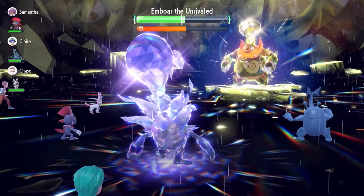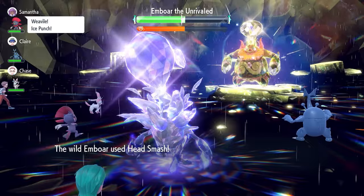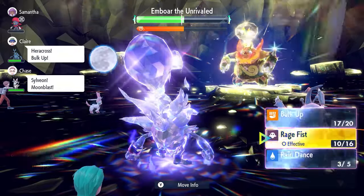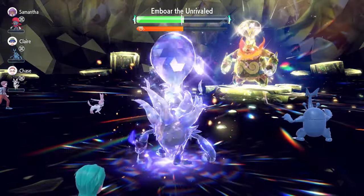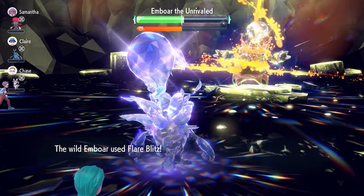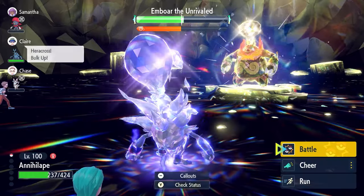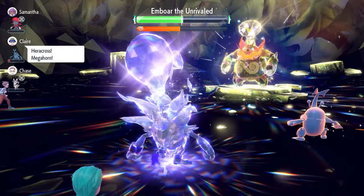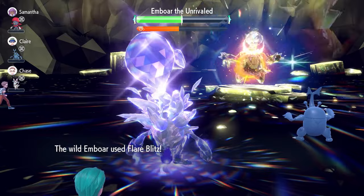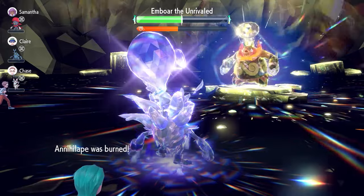Screech is worth considering if you're farming for Herba Mystica this weekend, but otherwise the moveset is simple and you don't really need it. After Emboar nullifies stat drops a second time, it won't do it again, so we're free to keep stacking Bulk Ups. With decent defensive stats, we go for another Bulk Up — targeting around five total. The raid timer is just under 50% and we're in a great position. Annihilape is accessible for everyone; no DLC is required.